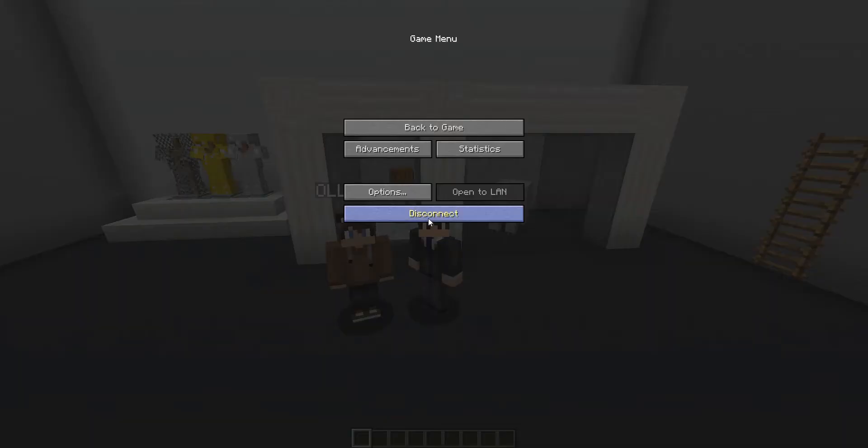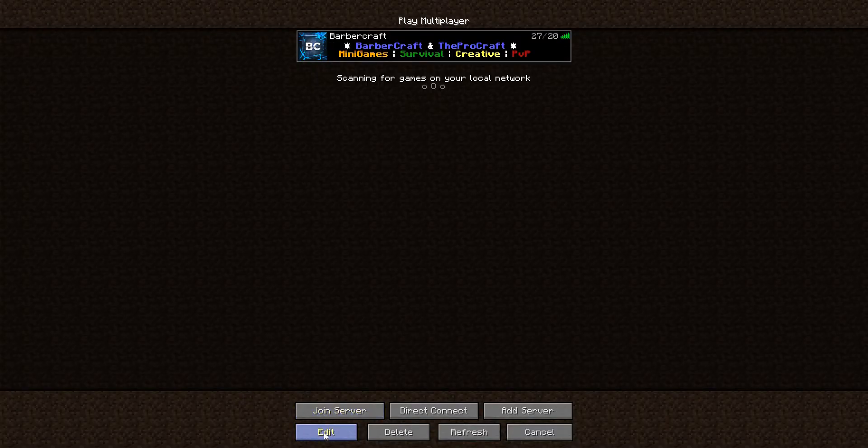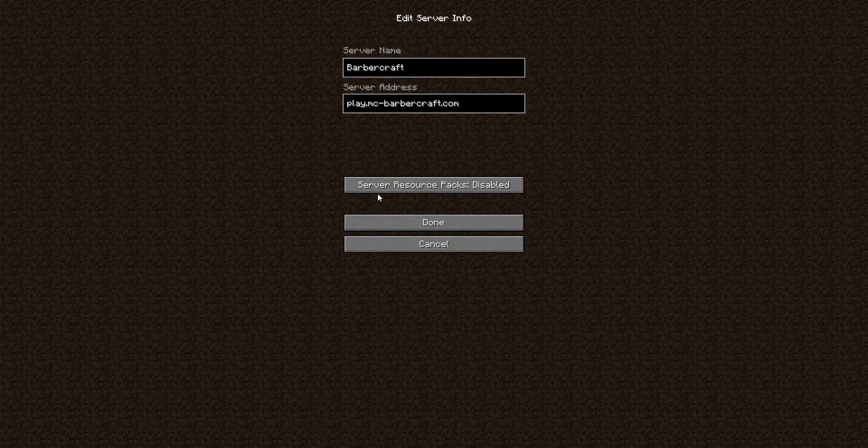First things first, we're actually going to disconnect from the server real quick, then we're going to click on the server itself and click edit. You're going to want to set the server resource packs to enabled.